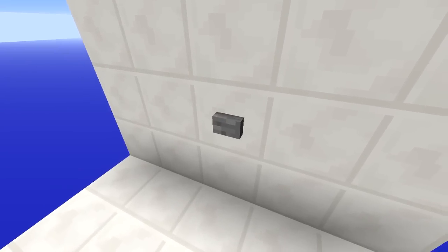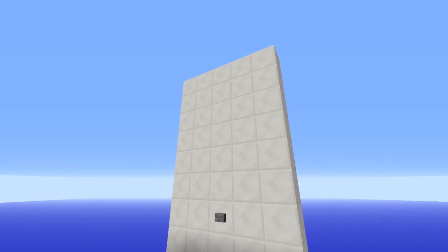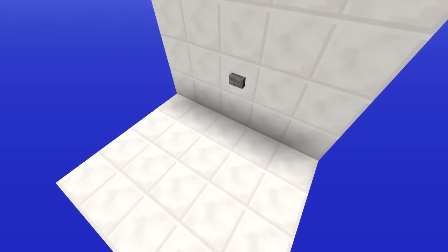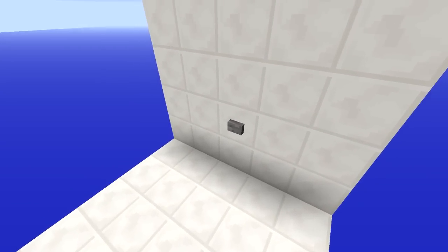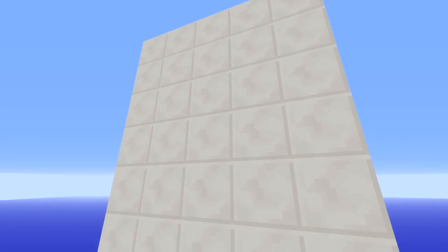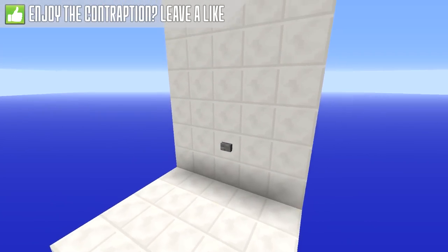Let's take a step back so you can see what's going on. A whole bunch of things happen very quickly because this is a very fast and efficient door. First, a slime block appears at the bottom to project the player up, then a block extends for them to land on, and then the secret entrance opens for the player to go through.